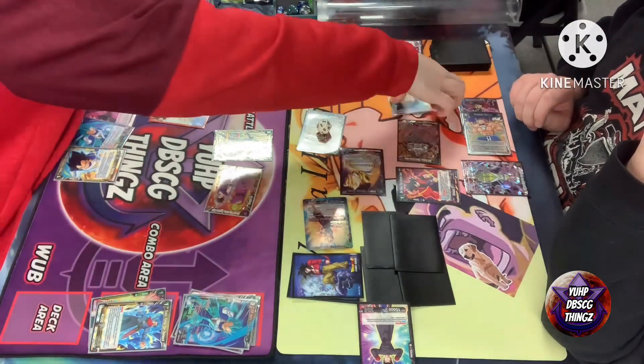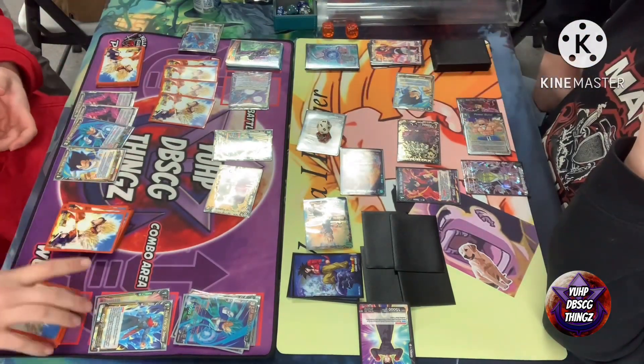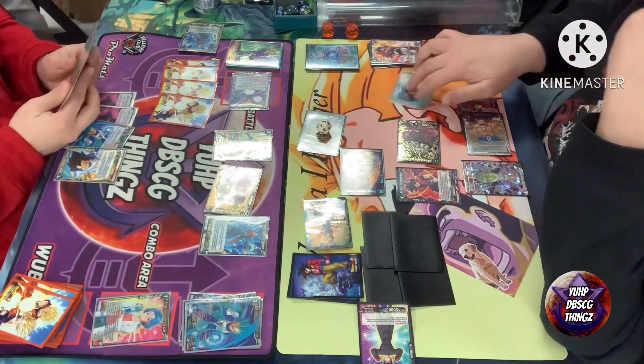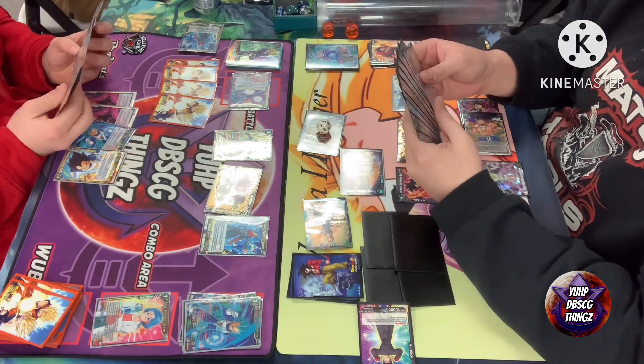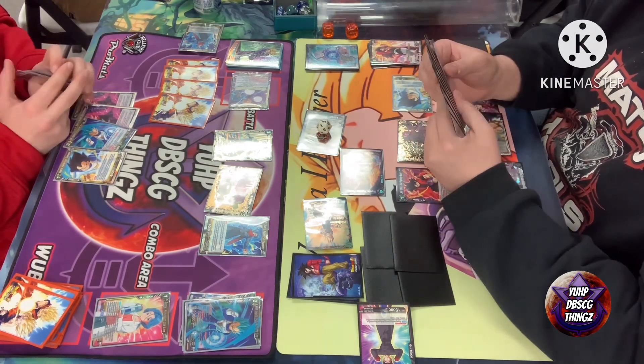You did play your one drop off your leader auto when you swing with your leader. Because you played a battle card, it procs the auto on Cumber, so if he doesn't use it he loses it. He does choose to use it — he pops your three cost Vegeta and takes your one cost, essentially preventing you from evolving your Vegeta chain.